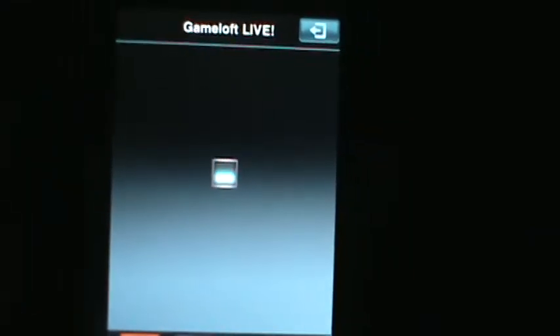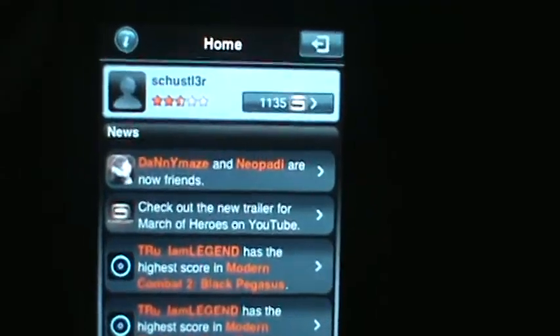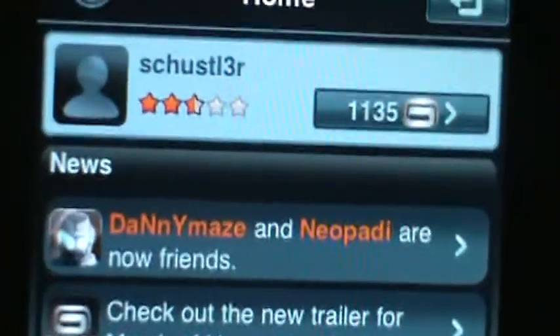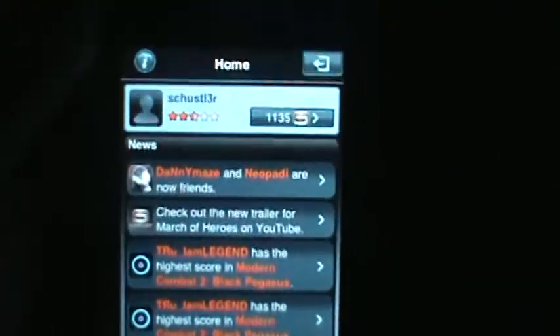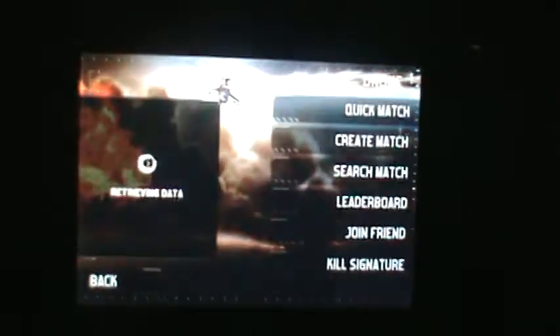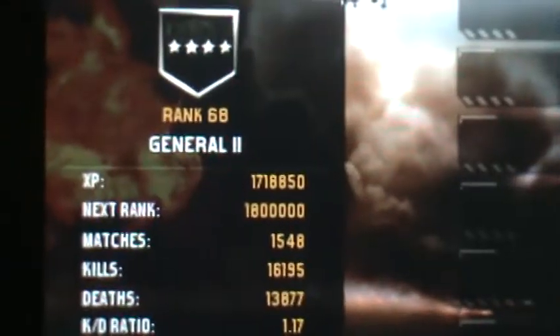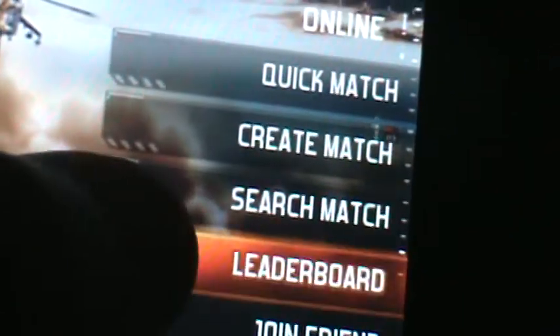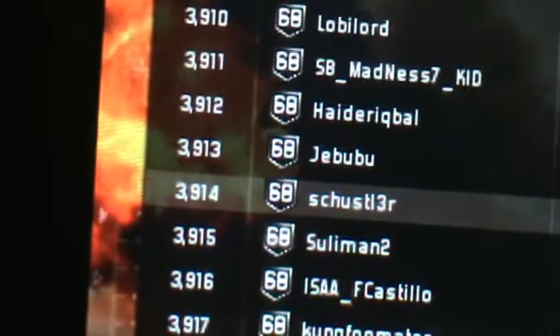Alright, let's wait for this to load. After it's loaded, it logs you into a random account. I logged into this weird one right here. After you're logged into it, you can go back and check their stats. It's not always going to be good — it's just random. Click multiplayer online and it automatically logs you into their account. This person was rank 68, and there it shows you their stats. You can go on the leaderboard and check their rank — this person was 3,914.